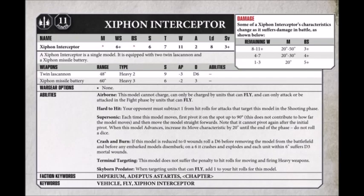The Xiphon Interceptor will cost you a fairly pricey 240 points, and it is of course a flyer for the Adeptus Astartes. For that investment you get a fairly standard but heavily armed Astartes flyer profile: movement 20-50 when it has 4 wounds remaining, weapon skill 6+, ballistic skill 3+, strength 6, toughness 7, 11 wounds, 2 attacks, leadership 8, and a 3+ save. It degrades a little earlier than most similar vehicle profiles — when it has 7 or fewer wounds its ballistic skill drops to 4+, and at 3 or fewer wounds it hits on a 5+.